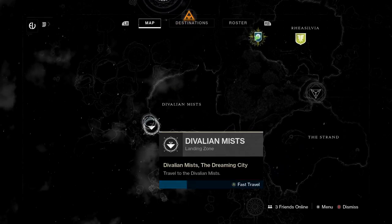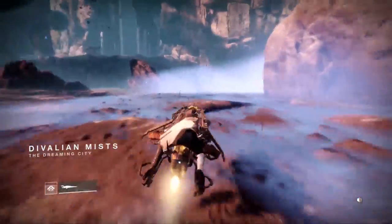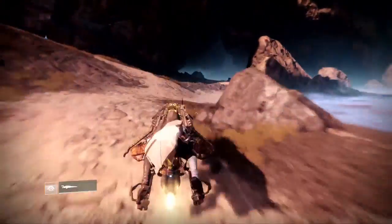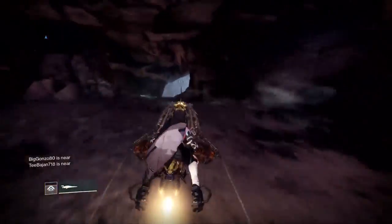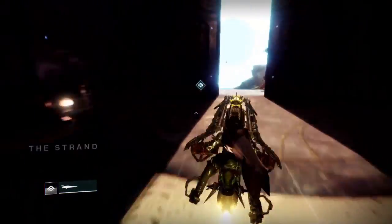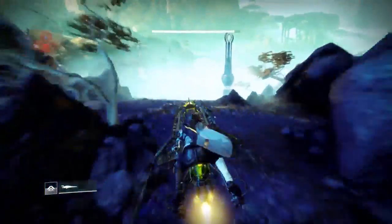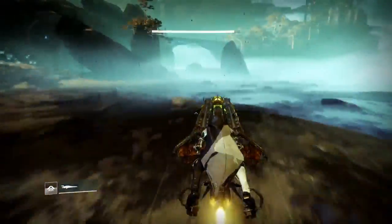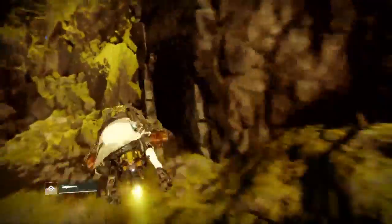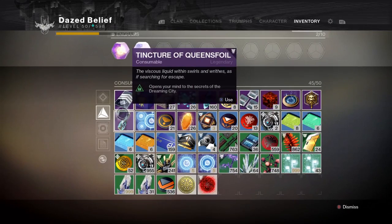Welcome back to the channel for another ascendant challenge video. For those looking for eggs and lore, I have the locations in this video with timestamps below so you can skip forward. You're going to need a tincture of quince foil to get into the portal, the exotic wish ender bow to get those corrupted eggs, and make sure you stop at Petra to pick up her weekly bounty for the ascendant challenge. This is the first ascendant challenge out of a cycle of six, and it can be found in Aphelion's Rest.